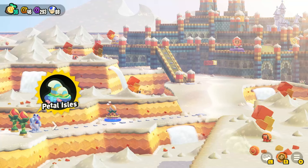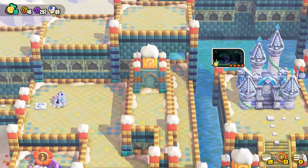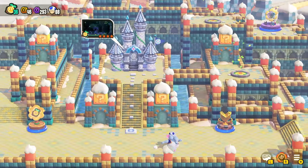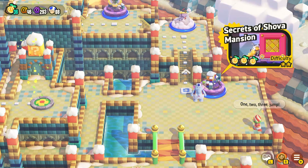World 4 is the sunbaked desert. To get to the special world here you'll work your way up towards the palace in the center area and go past it to a bridge. Talk to this guy to rebuild the bridge — there will be something blocking the path. The actual exit is in Secrets of Shava Mansion, where a secret exit will allow you to unlock the special path.